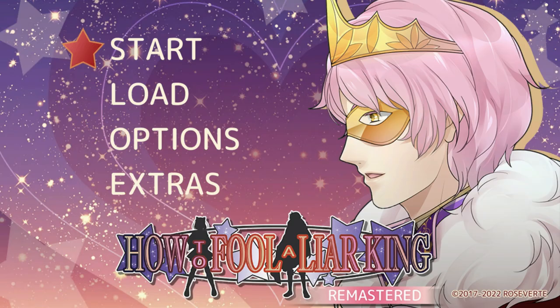Hello trophy hunters, welcome to another easy platinum trophy published by Rata Laica Games. This game is called 'How to Fool a Liar King Remastered'. As I said, it is published by Rata Laica, the price is around 11 to 12 dollars, and it comes for now in six stacks as a cross buy.